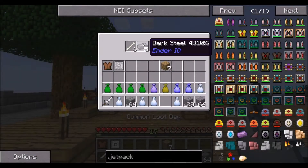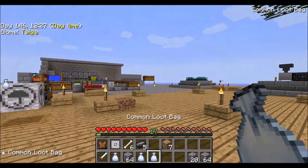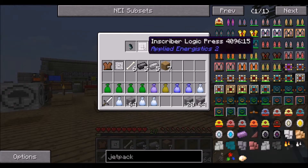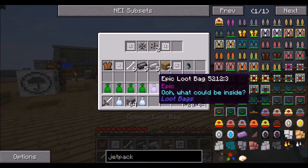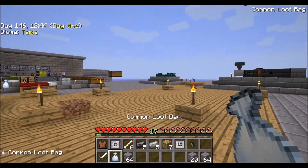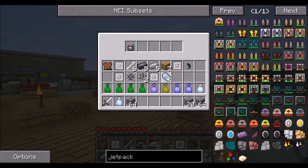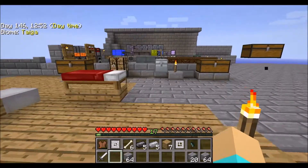I'm going to throw it over the edge. Dark steel, bones, electrical steel, another inscriber tool, an ender lily, two melon seeds, a safari jail, more inscriber tools which we don't really need, or service quartz, a conduit probe. Let's give us a bunch of junk we don't want.